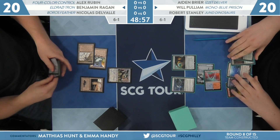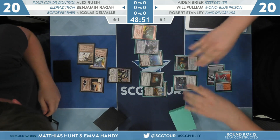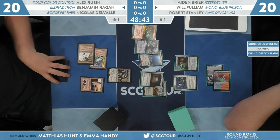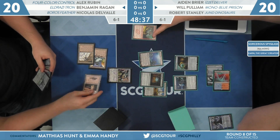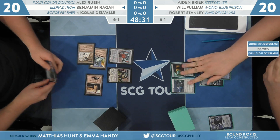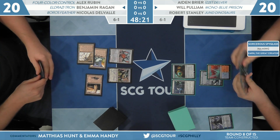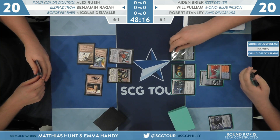Thought-Knot Seer from Ben. We'll get to see what Will's hand is: Inventor's Fair, Witchbane Orb, Academy Ruins, Simian Spirit Guide, Narset. So with the Mono Blue deck, what's he trying to set up? Basically, he's trying to unload his hand, put an Ensnaring Bridge into play, and close off the avenues that Regan can interact with that Bridge. Welding Jar plays at both ends — it gets a card out of the hand and protects the Bridge. By taking Narset, that stops Will from finding the bridge.